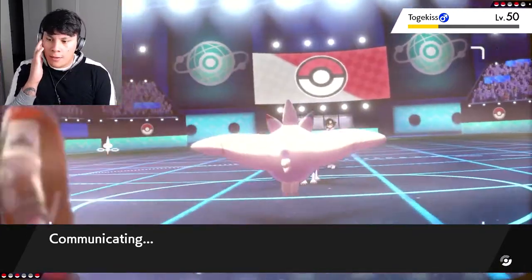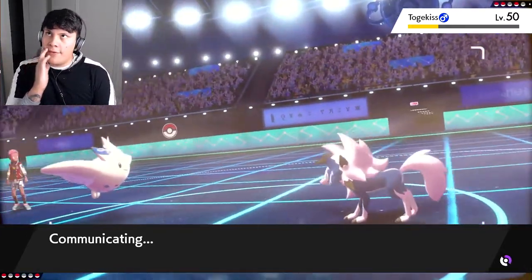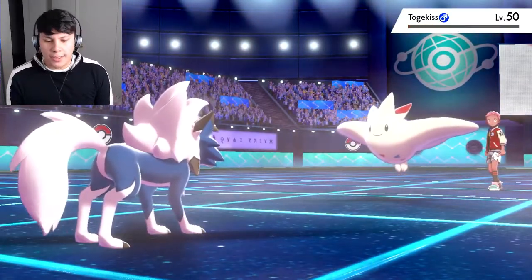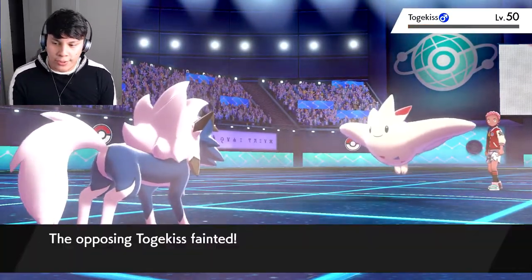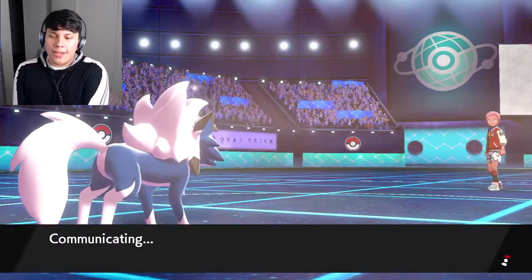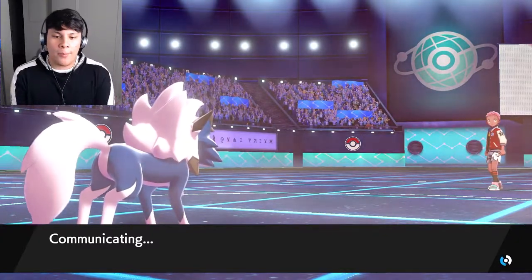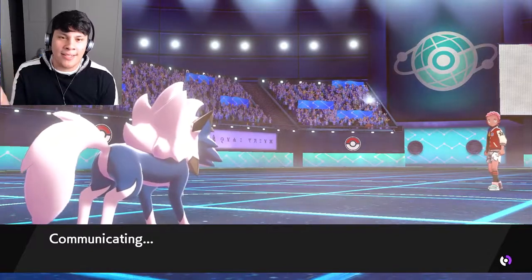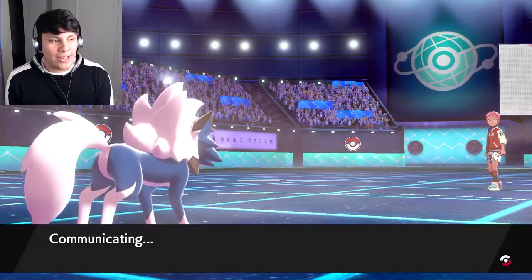Lycanroc comes in — two Max Airstreams and one Max Flare, this should be GG. Accelerock — I've actually never shown Accelerock before so that's good. Togekiss goes down, no Weakness Policy trigger. I think we played around Togekiss very well. I used to be really afraid of it when Sword and Shield first came out because Weakness Policy plus Dynamax was really threatening.